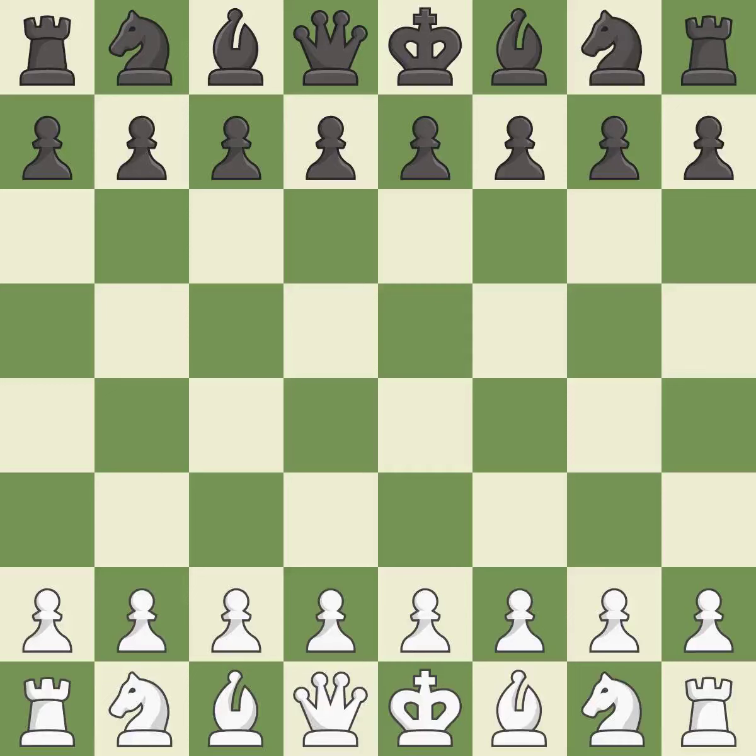11.Bb3 Ne5 12.h4 h5 13.Bh6 — a close game that was lost by a mistake. That game was pretty competitive. Both players had an amazing opening. It was an incredible middle game by both players. White outmaneuvered black in the endgame.